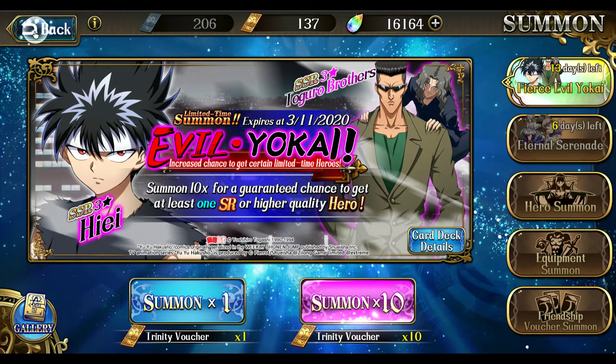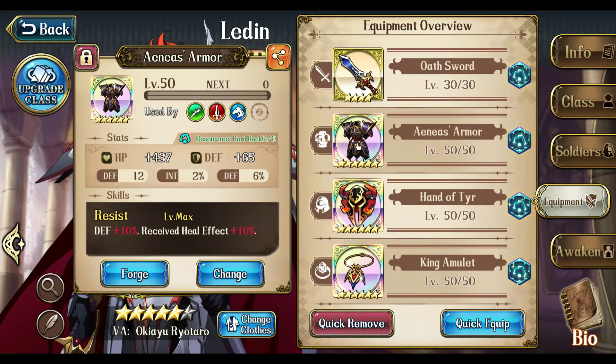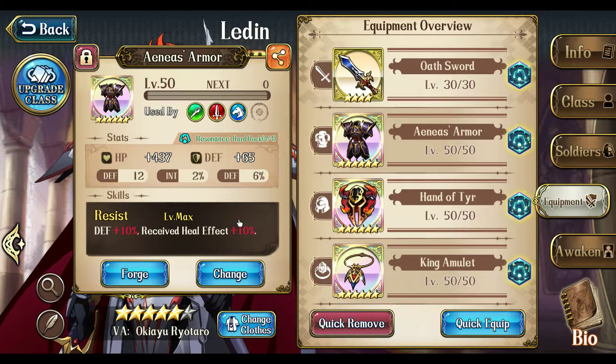With that, my Ledin would have pretty much all best-in-slot gear. There are better armors, but this works for now. With Hard Rock, healing gets a boost from Aeneas Armor. I use Regenerate right now — Sophie has Regenerate — so this keeps him healthy. It's okay for now.